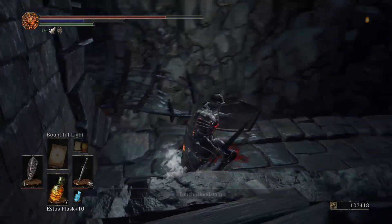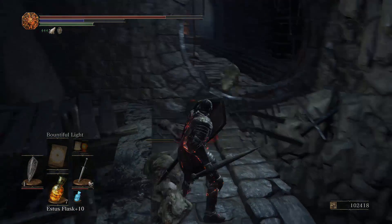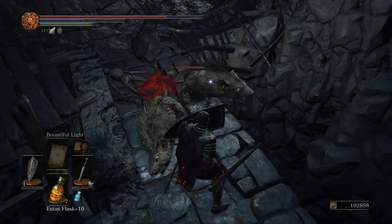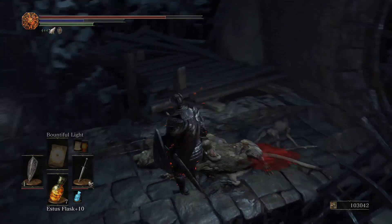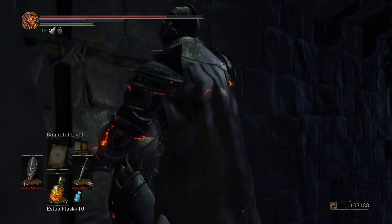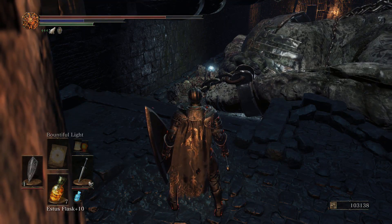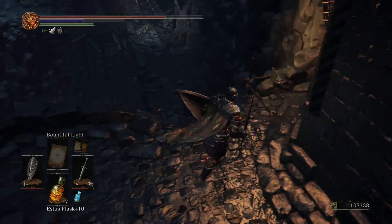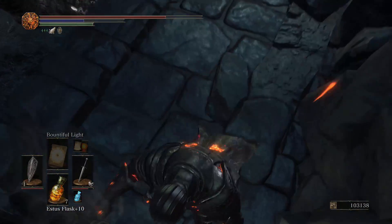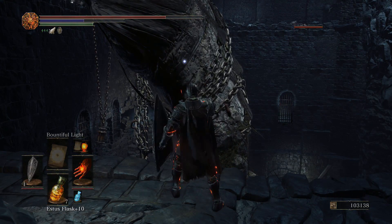Okay, here we are. Hi rat. Hi other rat. Hi rat number three. Let's go up here, because there's a ladder that I think leads to like one item, and we don't have to fight the giant in order to get it. Oh, it's a lizard — that's right. Well, the giant does need to die before we can really get the lizard.